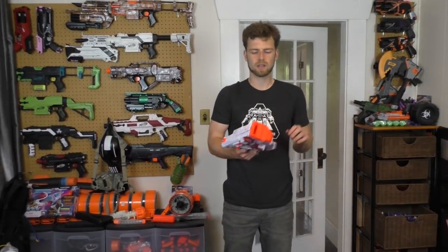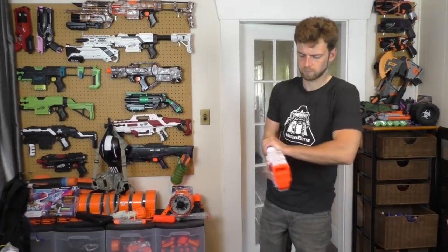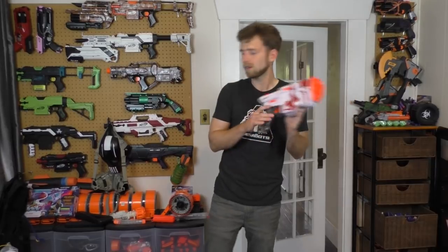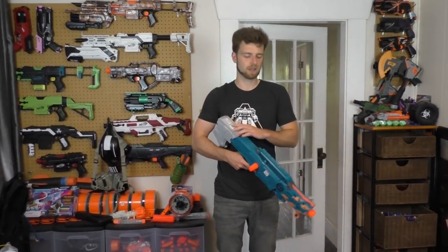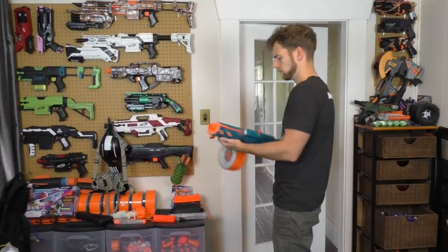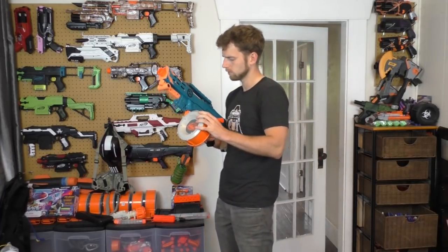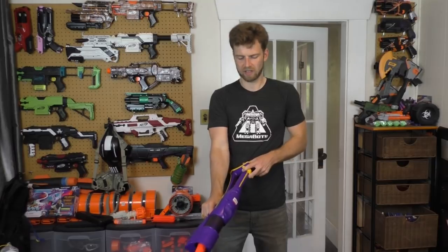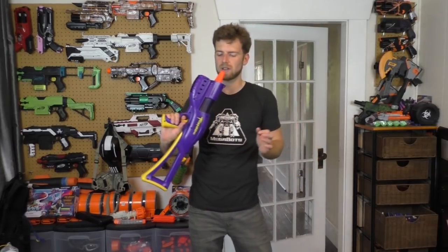A rarity jump from color — I've got a White Out Vigilon. That works. First time I've ever seen one of these. Another rarity jump because of color: a Zombie Strike Longshot. And lastly, this is what I kind of didn't know. I don't know much about this blaster — it's not even Nerf. It's the 1998 OdZon Vortex Tornado. I'm not sure which is the name or what, and I'm not even sure how this thing works.